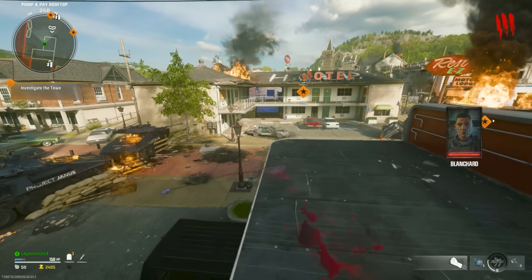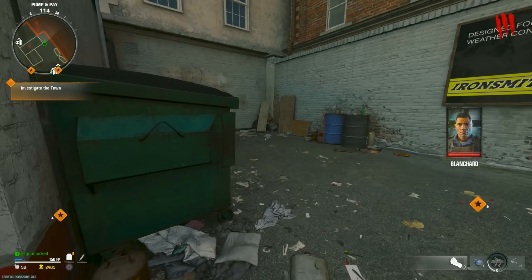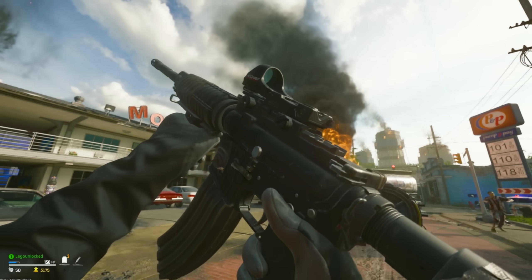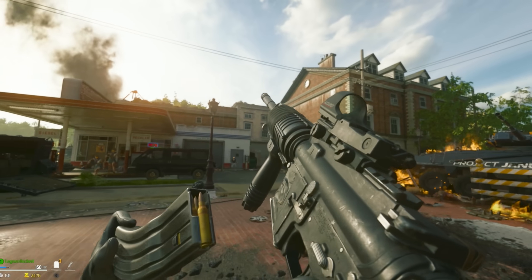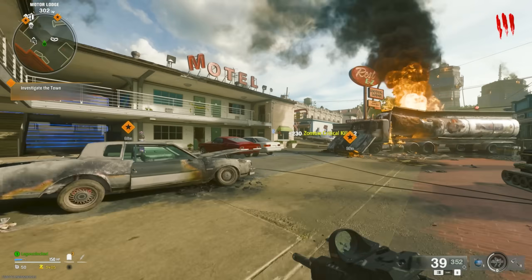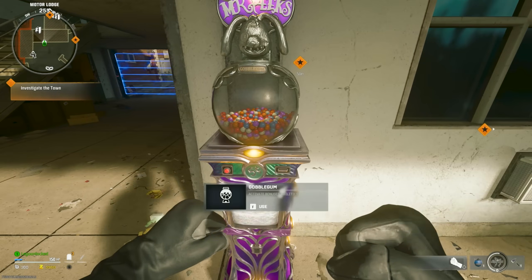So our main goal: find Pack-A-Punch, see how that works, potentially get the Wonder Weapon. Dude, this map's beautiful. Something about bright zombie maps — just great. Look at the old cars. Pack-A-Punch zombies, don't mind if I do. These are free, right? Yep.